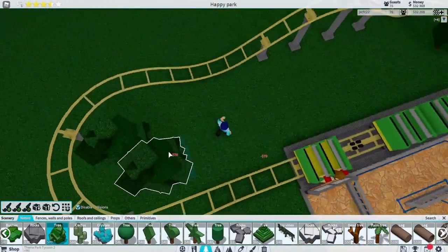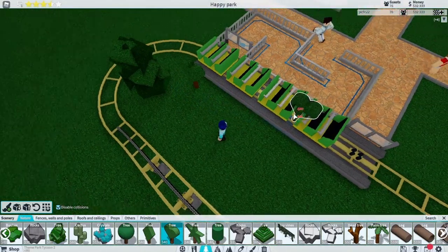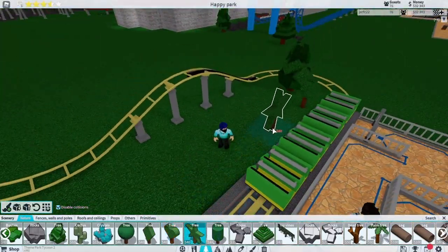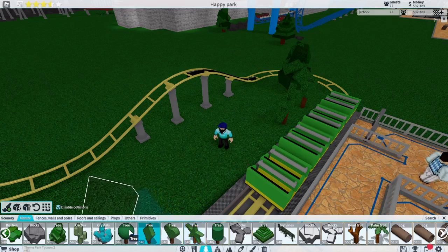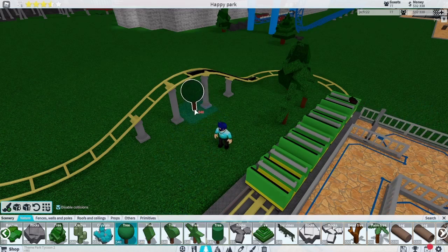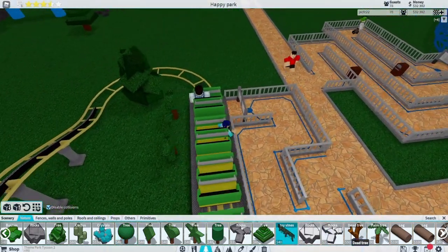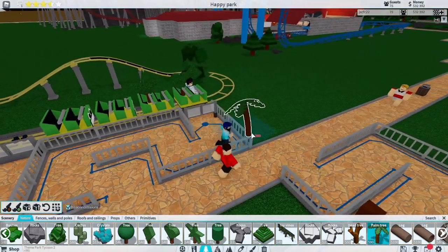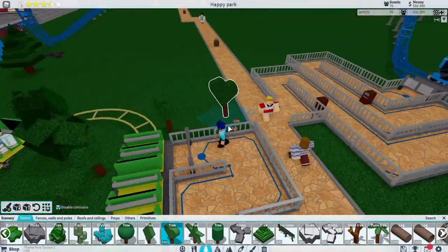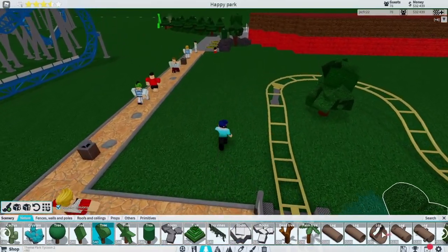And we're going to decorate it by putting like one or two trees here. Of course we've got to put a love heart tree, because it's kids — they love love hearts. Maybe a little star. I want to keep it a little bit — put some love hearts around the track so they can just feel welcome.